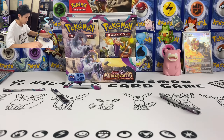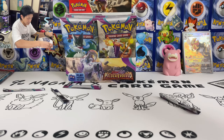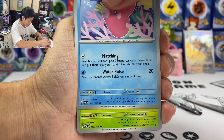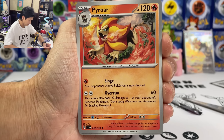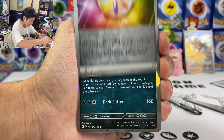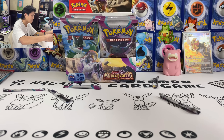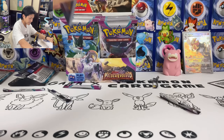Don't worry, I'll do the sleeves for all of these after we do the summary. Hopefully I can still pull one more SAR. Leavanny, Lost Disc, Snom, Fletchling, Varoom, Vaporeon, Pyroar again, Luxray, Luminous Energy, and Metal Energy. So far we got three hits.